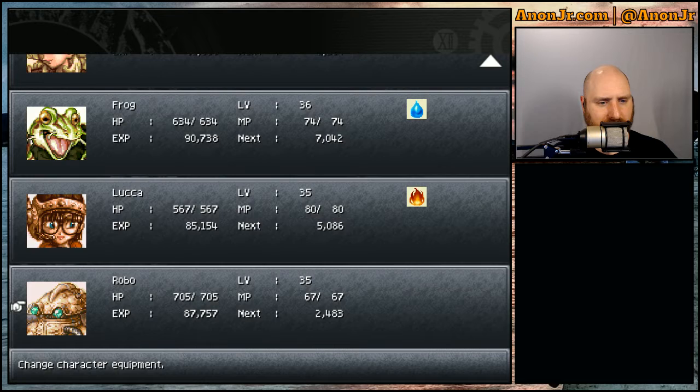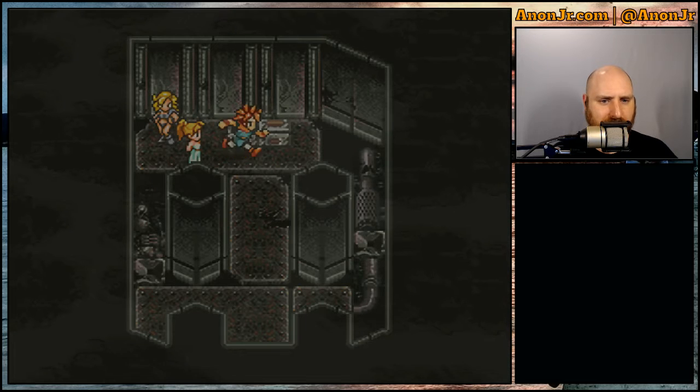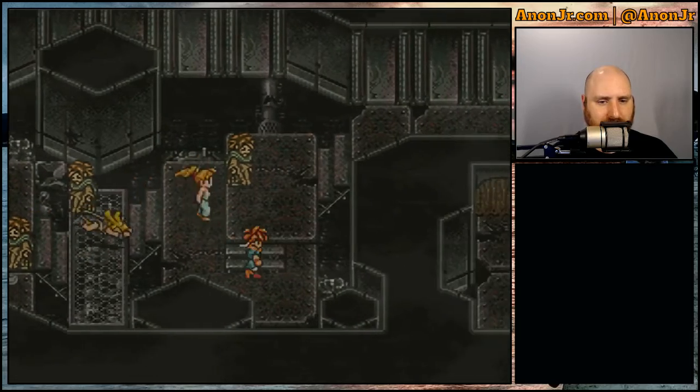Frog might be it — that might be a between-live-streams thing to start looking around and resorting the inventory, because it's going to mean going through and checking a lot of different stats. And we've got a high ether.